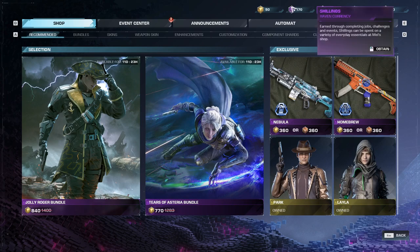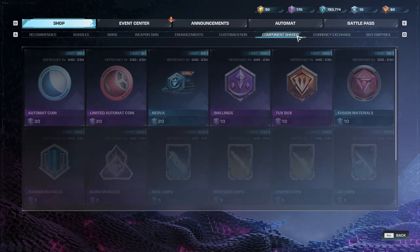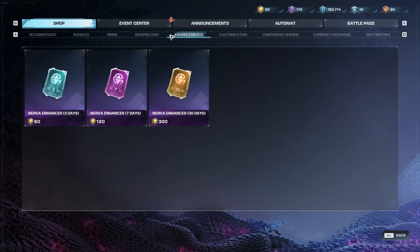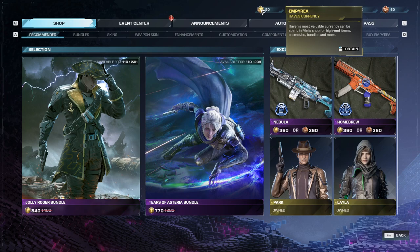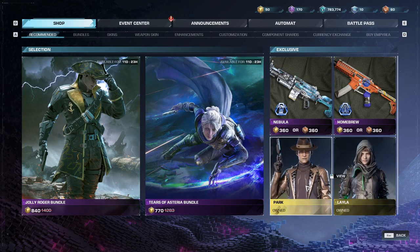So, how to use the shillings. I'm assuming you already know how to earn shillings and the other currencies — if not, you'll learn them just by playing the game, completing missions, and doing jobs. The first place to spend your shillings is on the first page under Recommended or in the Skins tab. Park and Leila are new runners you can purchase using shillings or the paid currency Imperia. Using shillings, they're about 600 each — 1,200 total.